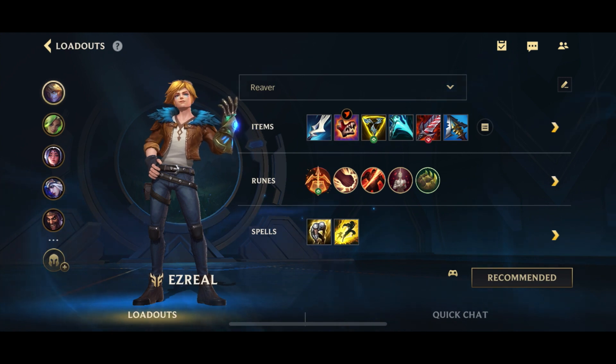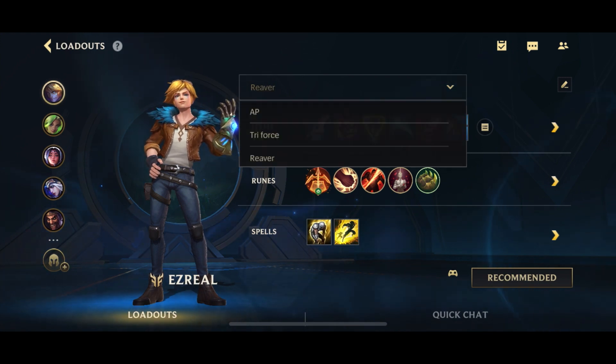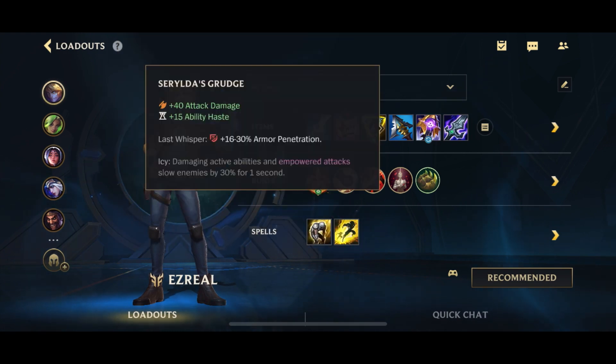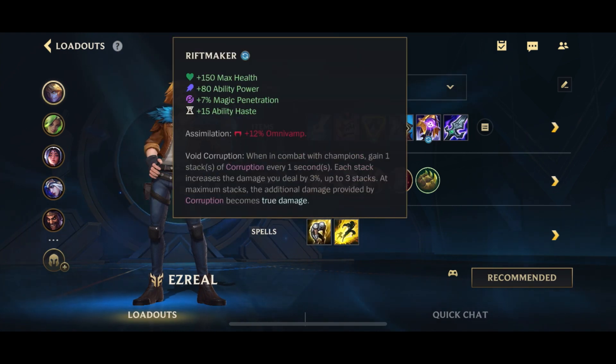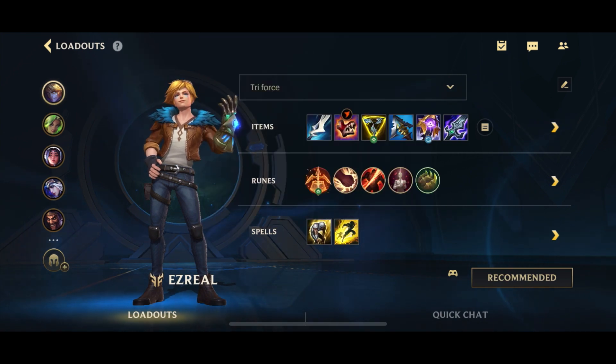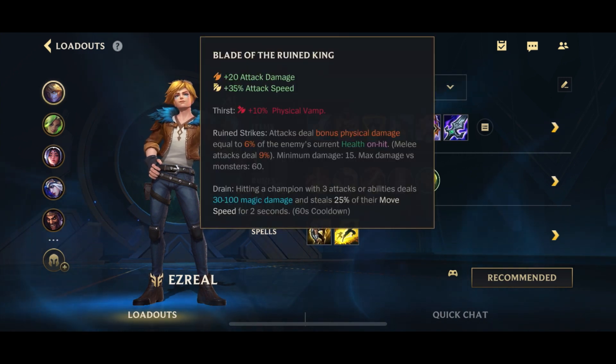The main reason I say that is because the standard Ezreal build is basically going to be something like the two standard core items into either Grudge or Riftmaker. These two can be swapped around, and the last item is generally something like Bork. But I personally find that Bork is not very useful against non-tanky teams.